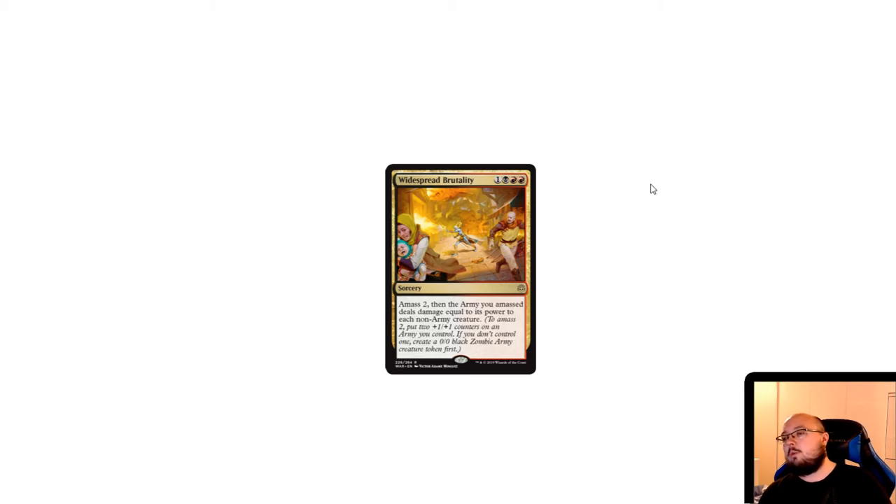Here we have Widespread Brutality, which also shows off Amass — another new keyword in the set. For four mana: Amass two, then the army you amassed deals damage equal to its power to each non-army creature. Amass gives +X/+X counters to your black zombie army token; if you don't control one, it creates a 0/0 black zombie army and puts the counters on it. This card always deals at least two damage to all non-army creatures on its own, and if you've been building up a large army it can wipe the entire board. I think it's a solid and interesting board clear.